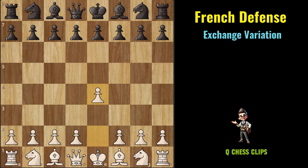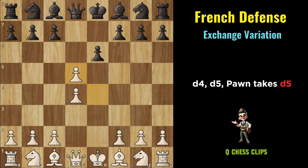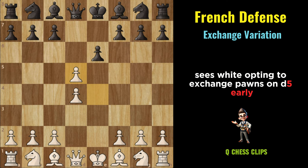Exchange Variation (French Defense): E4, E6, D4, D5, pawn takes D5. The Exchange Variation sees White opting to exchange pawns on D5 early, aiming for simplified and symmetrical positions.